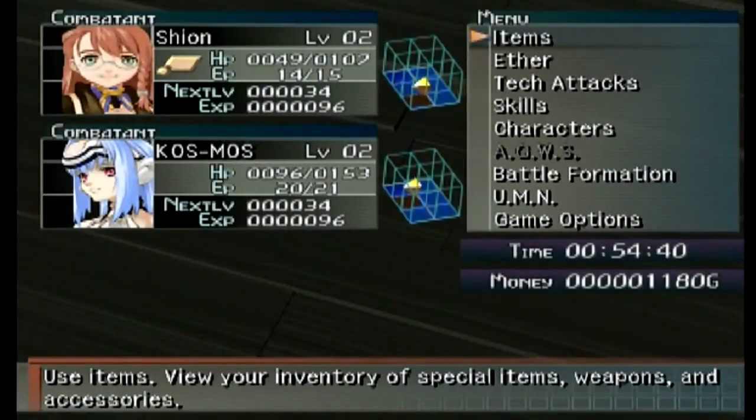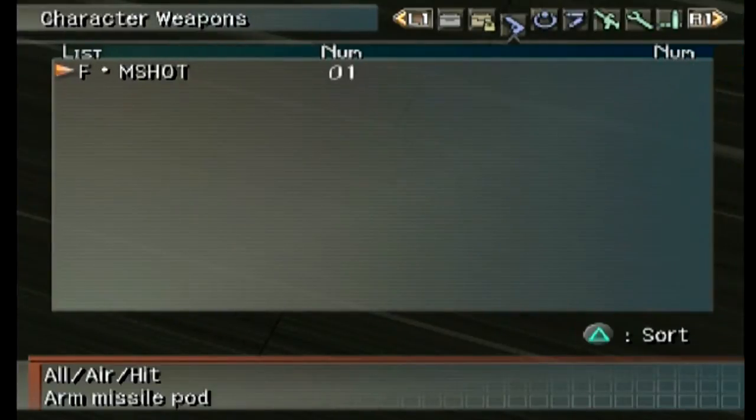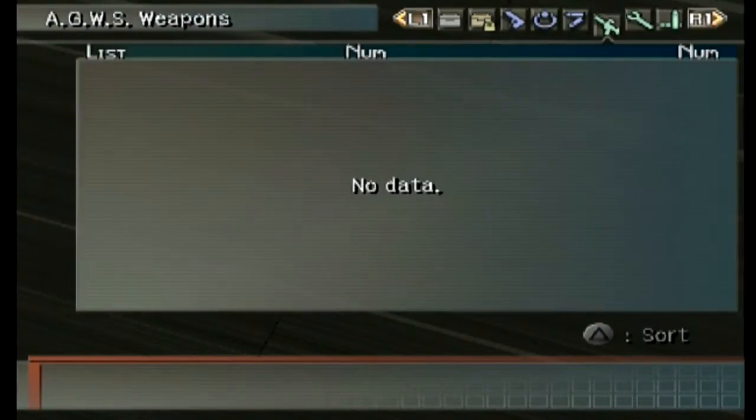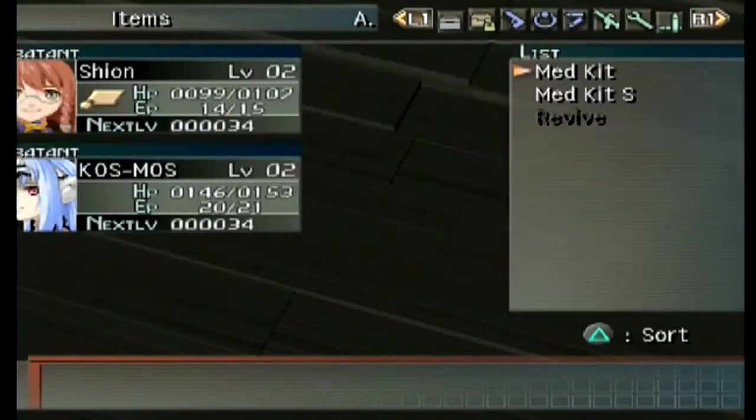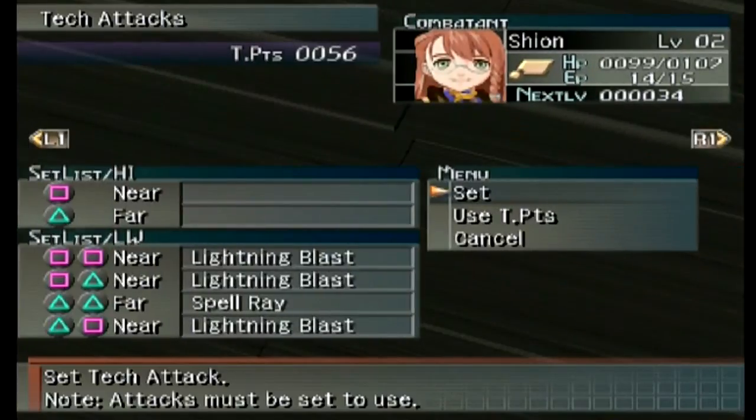Let's look through the menu for a second because I need to heal. I have a ton of med kits — just one each should be fine, you get 50 out of each. You can see this huge list at the top of all the different kinds of items: items, special items, character weapons, character accessories, character ammo, eggs weapons, eggs accessories, eggs ammo. Can we do any upgrading of tech attacks yet? Here we can see the list of all the different types of tech attacks. If you're close, Shion uses lightning blast; if you're far away she uses spell right.